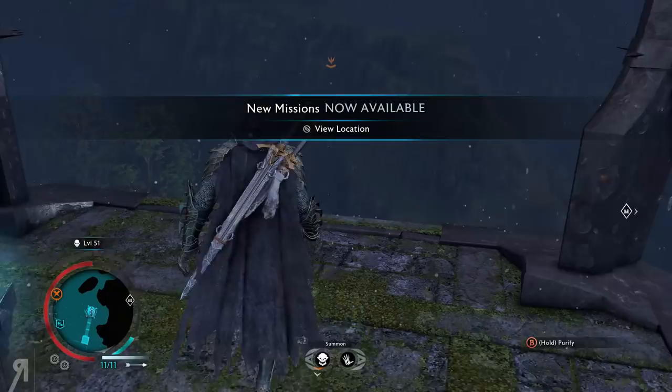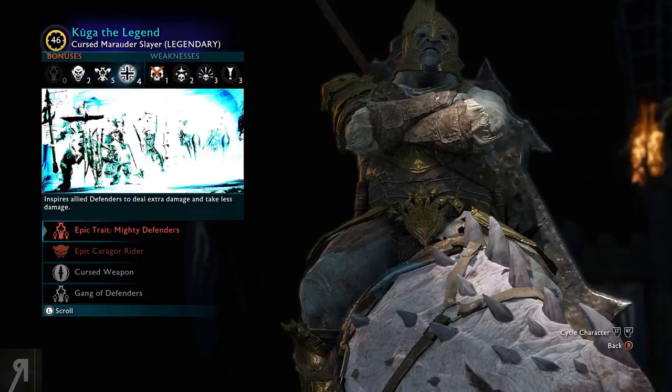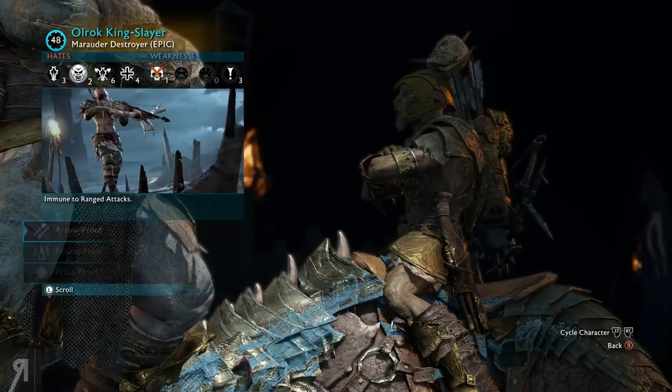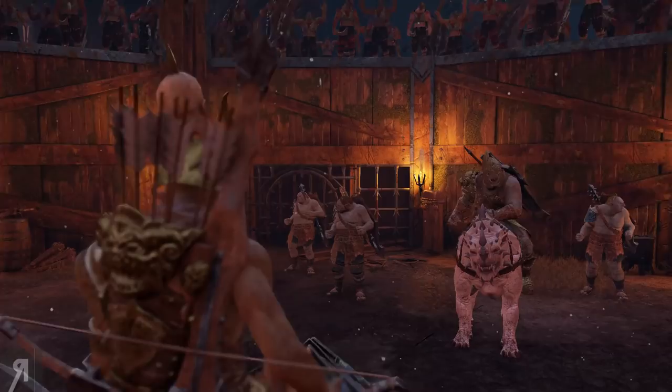Let's send Olrok Kingslayer against someone that can potentially kill him so we can upgrade our sword — Olrok Kingslayer sounds like a good idea. Let's go over to the map and see where it's going to be. Kuga is outleveled by two but it really depends on their details. What is he terrified of? Not much. He is beast fodder, enraged by mortal wounds, has a defender shield and hail of bolts, a fear of poison, terrified of executions, poison proof, and power-crazed after encountering a stronger enemy. He has explosive shot — he's a crossbow user, probably not going to be very good, but we'll try it.